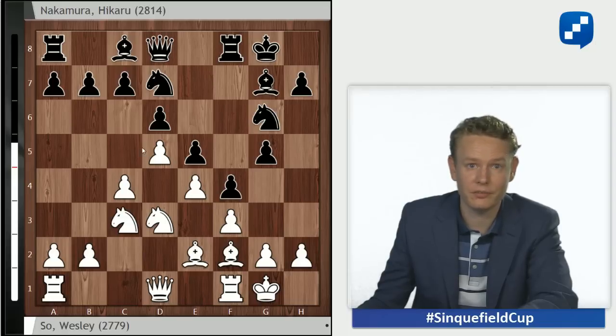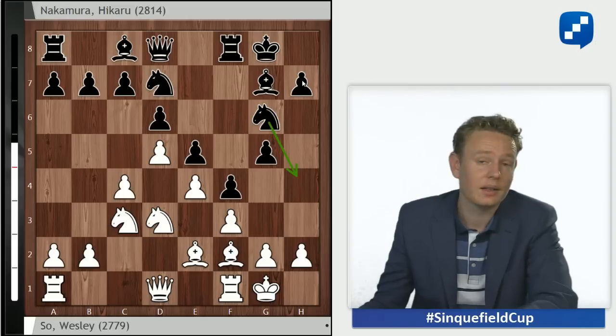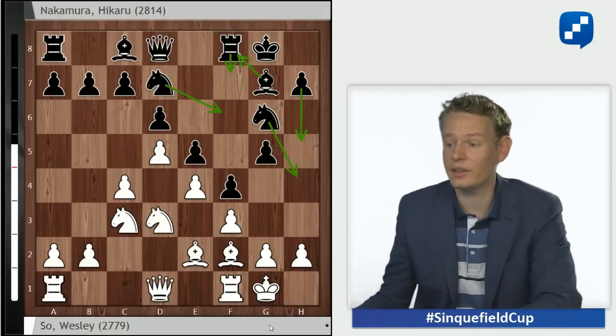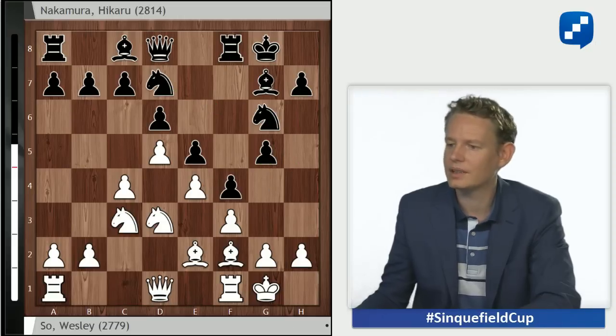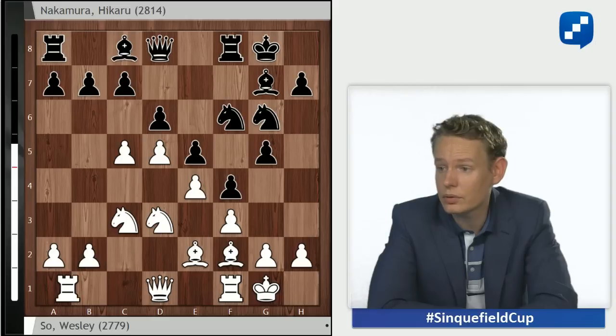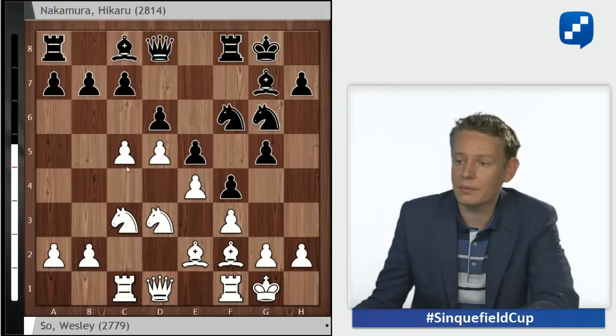Knight to g6 — always part of black's setup. The knight wasn't really doing anything on e7, so it goes to g6, eyeing the important h4 and f4 squares. The most typical plan is to play h5, put the knight on f6, then in many lines play rook f7, often bishop to f8, and try to make something happen based on the g4 advance. c5 was the idea of white's last move, so he immediately plays it. Knight to f6, rook to c1 — another logical move, anticipating the opening of the c-file and preparing cxd followed by knight to b5.